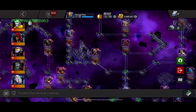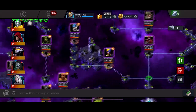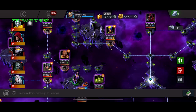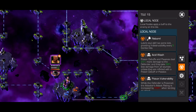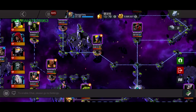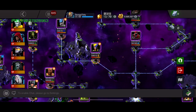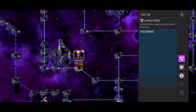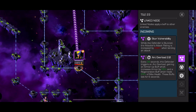So there's 9 paths, and the order I'm gonna explain them starts from this one, then goes around all the way around, so this will be path 9 and then path 1 basically. Path 1 — one of the most basic of all the paths — is just stone, stun vulnerability, arc overload, armored, and regen assault.